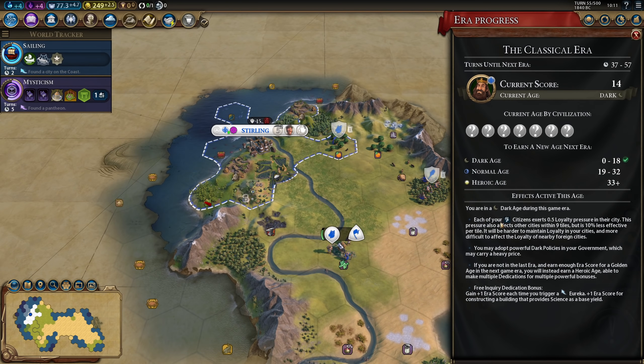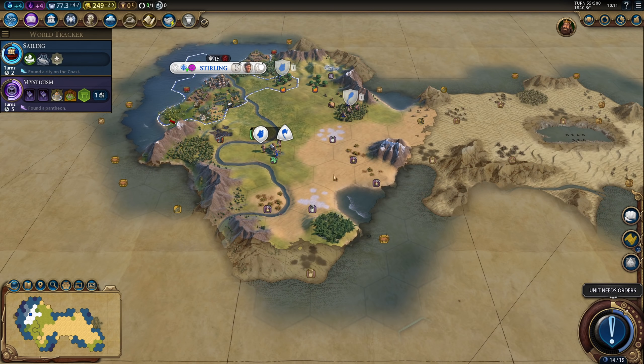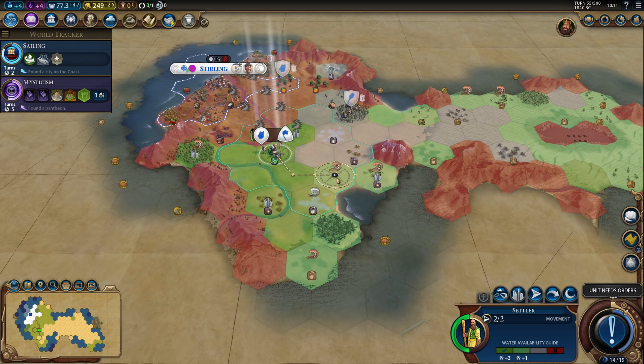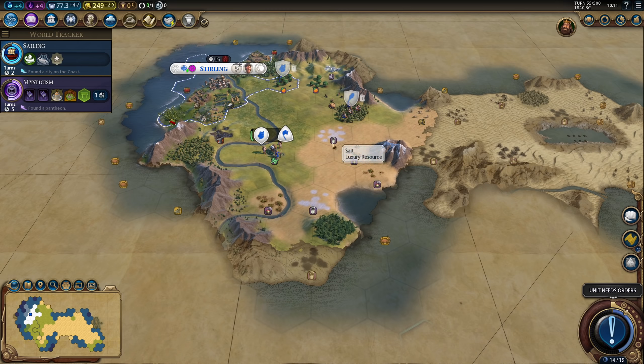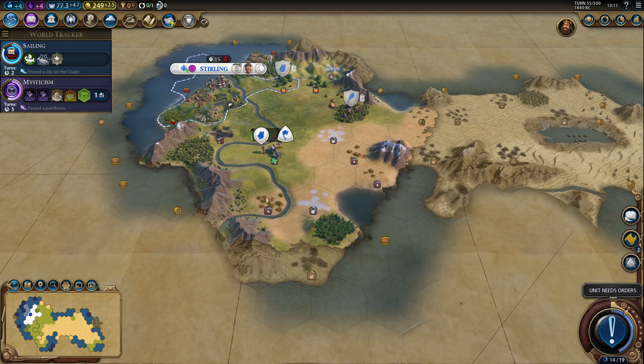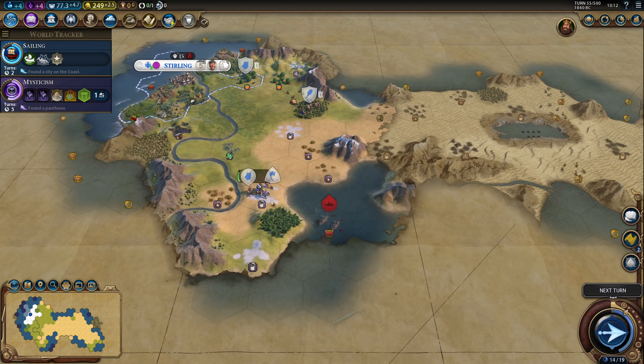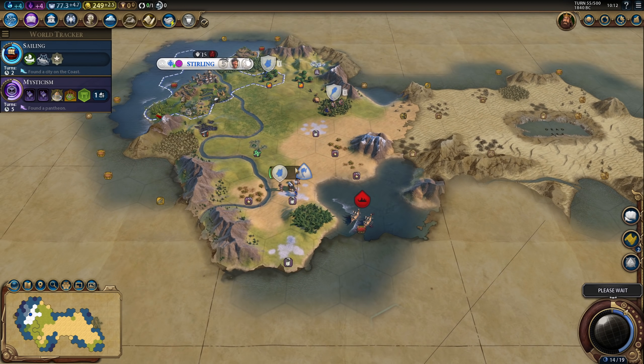Now, where exactly do we want this city? I'm thinking maybe right here, or right here, or I could settle on top of the salt. It might not be a terrible idea to settle on top of the salt — that way we'll have the river, a directly coastal city, and we'll still have that fish to the west, with all the resources in the area in range. Yeah, I think we'll settle on top of the salt here.